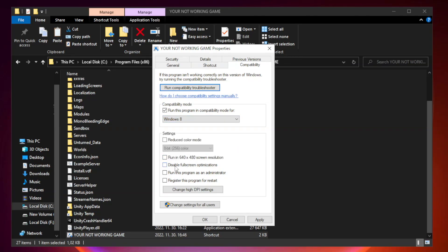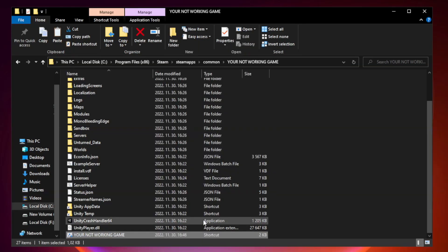Check Disable Full Screen Optimizations. Check Run this program as an Administrator. Click Apply and OK. Close window.